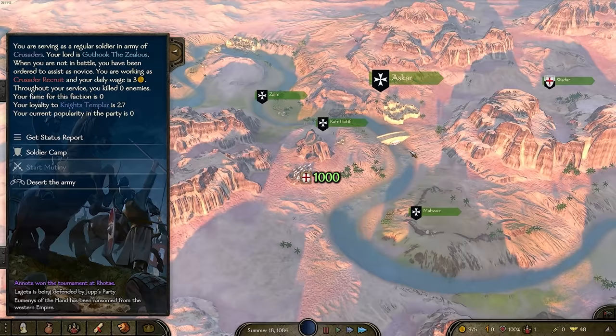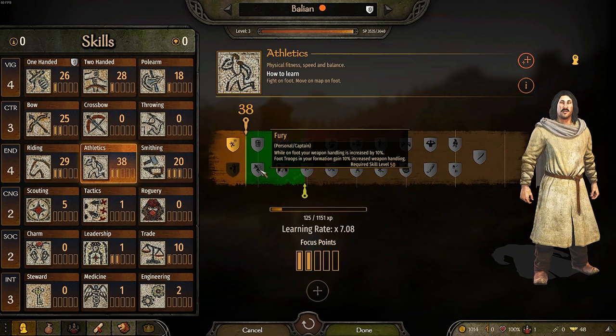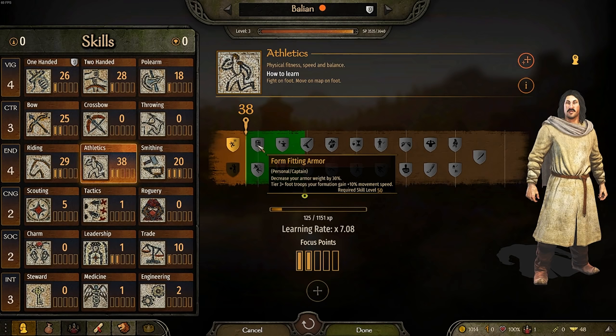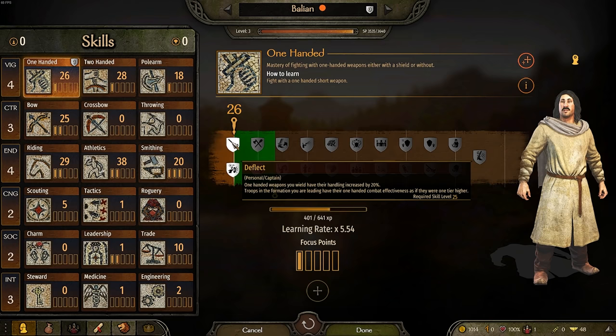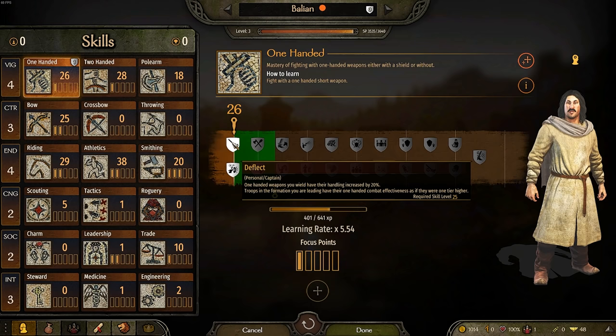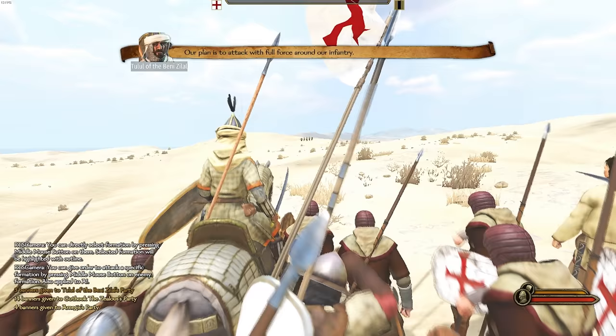I've been training hard and have gotten my one-handed and two-handed skill up along with athletics. I really want to get the Fury perk because it makes us a lot faster and better at handling our weapon. The form-fitting armor perk is quite nice too because when we get the heavily knightly armor, it will let us move fast. I'm a bit undecided, but I'm going to grab Deflect — that handling improvement means we can swing our sword and do multiple strikes a lot quicker, and it also makes our troops act as if they were level two infantry.